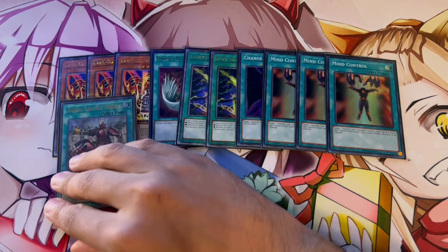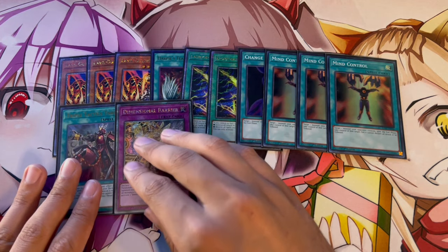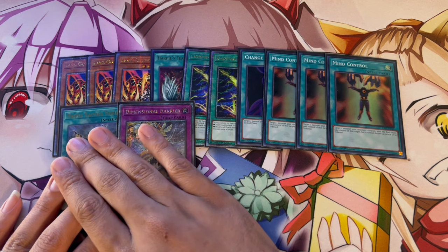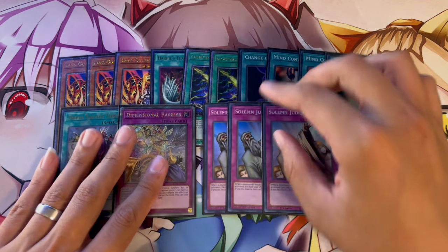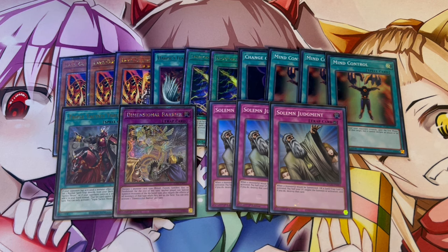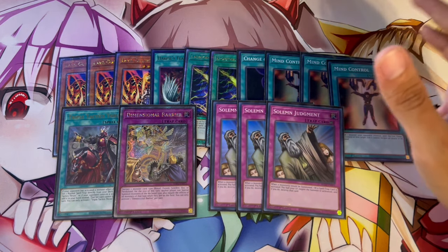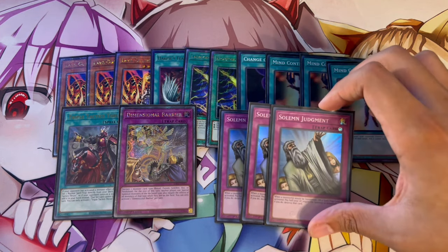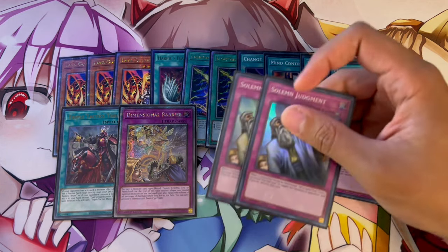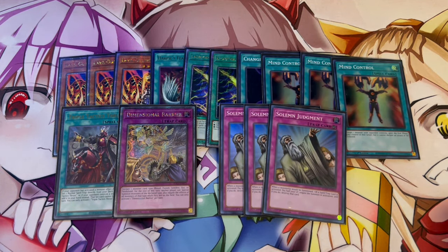I also like these cards because they're searchable off Thrust, and that's why we're playing one Thrust. Thrust is good going first and going second. Going first, you can search D Barrier, which we're playing one of — really good into some matchups. Going second, Thrust is really good into back row and front row matchups. I'm playing three Solemn Judgment, which I think is really important when you're forced to go first. If you can end on Vanity Fiend plus Solemn Judgment, you're pretty much winning the game — you just Solemn Judgment to protect your Vanity Fiend.